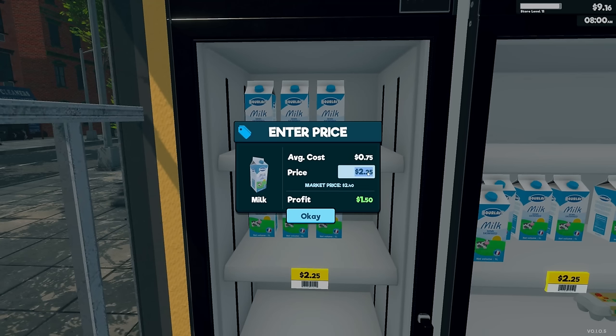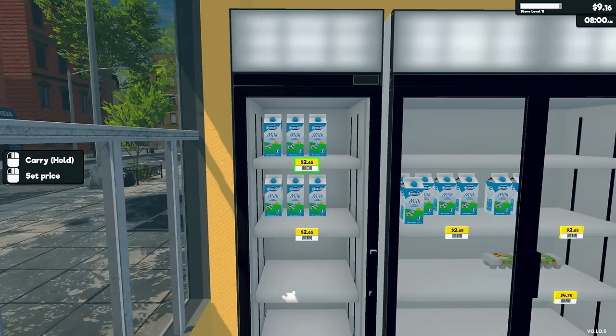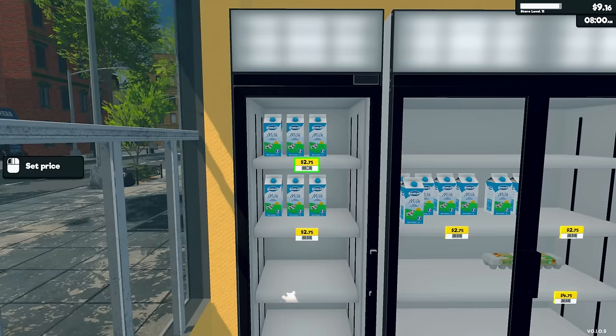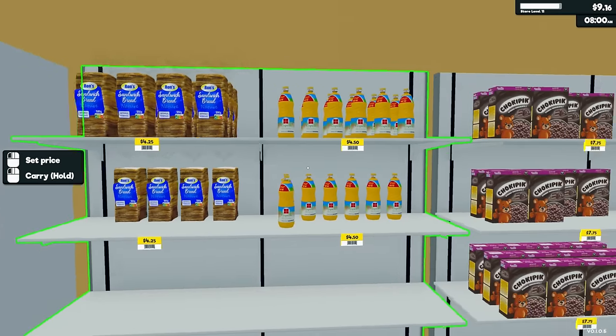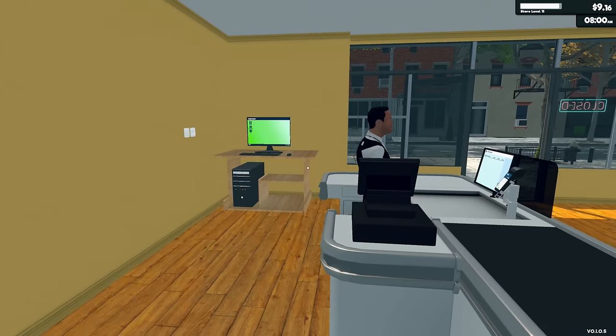Alright, pricing adjustment time. How much can we push the market? If something is $2.40, what if we add 25 cents and put it at $2.65? Like $4.68 — we'll put that at $4.75. Actually, I'm gonna round up to the nearest 25 cents above market price for everything. So we'll put $4.25 on those. Yeah, I like this — I got all the prices adjusted.